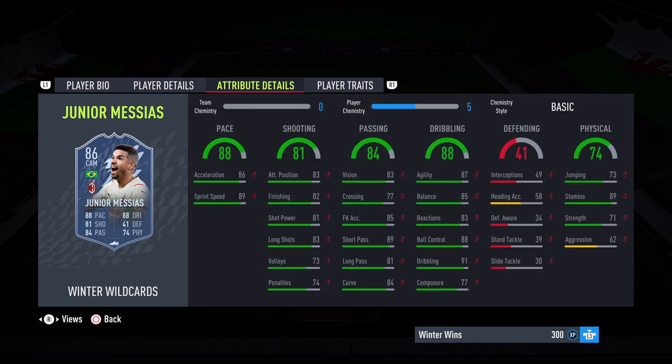In terms of traits, nothing of note there. For chem styles on this card, I think we're probably going to want to go with an Engine — get that pace up, really max out the passing, and boost the dribbling a little bit too. You could look to go Hunter if you really care about the shooting; it depends how you want to use the card. You could play him in a number of positions — as a striker or even a winger — and if you're going to do that, I'd definitely say go for a Hunter.